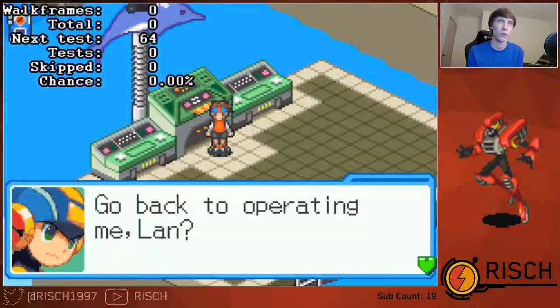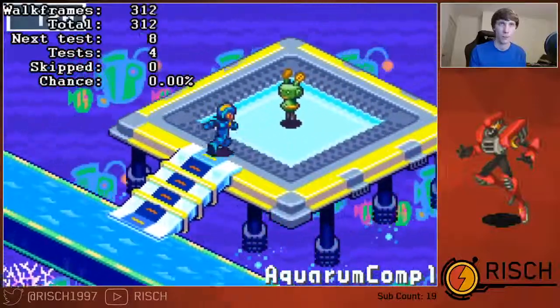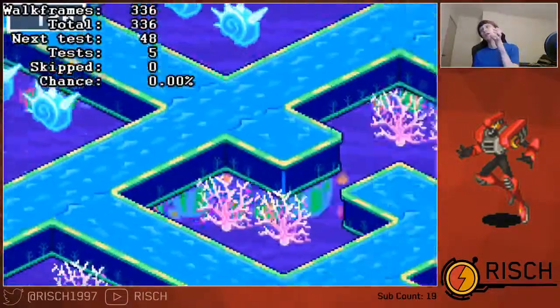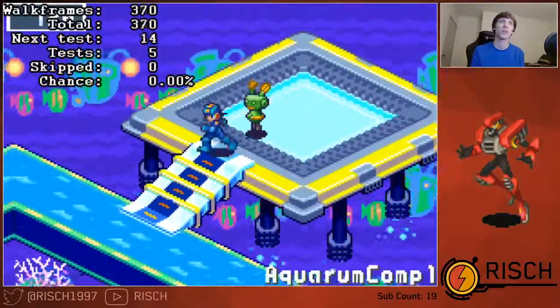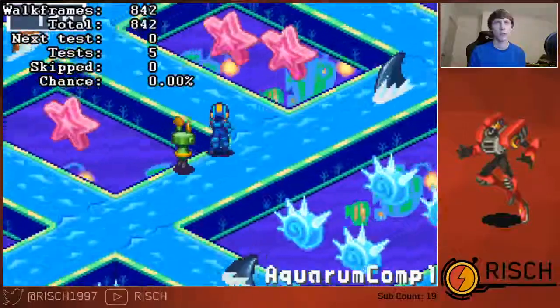So instead, use the L button strats. We do have a fair bit of room for error here. You want to be careful not walking too closely to the prog, because you have a chance to get eaten by this shark right there. So be a little bit careful there.